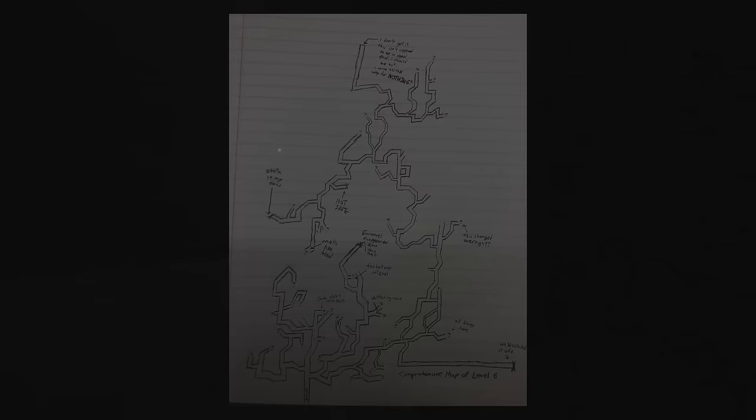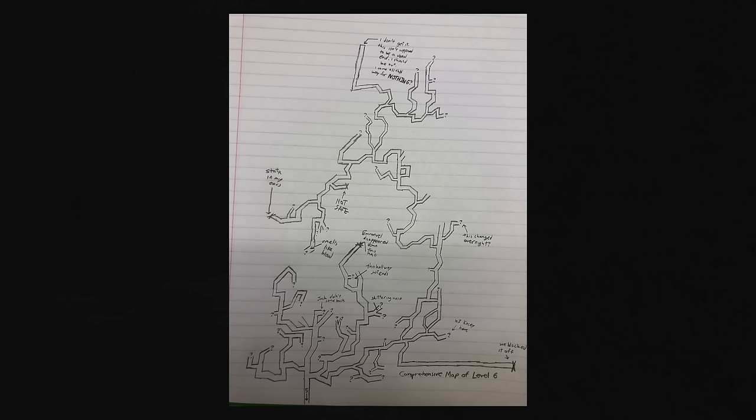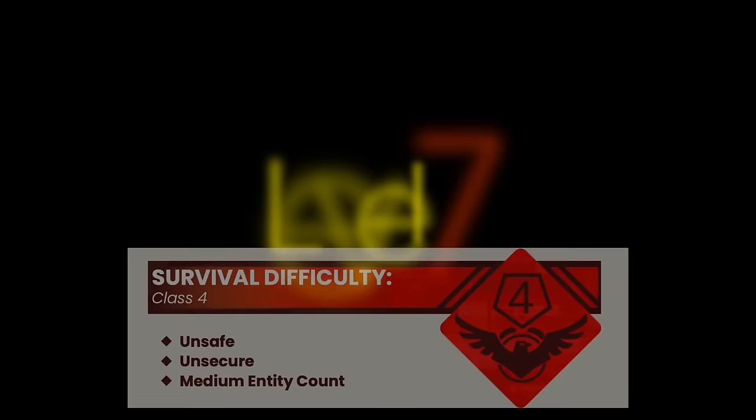Level 6 has a terrifying property of being completely dark, with light sources not being able to function here, so much about this level remains highly mysterious. We don't even know how dangerous it is. While there's a chance you may be physically safe from entities, the verdict's still out. This level is known for causing extreme hallucinations and dread, so really, your biggest enemy here is your own mind.